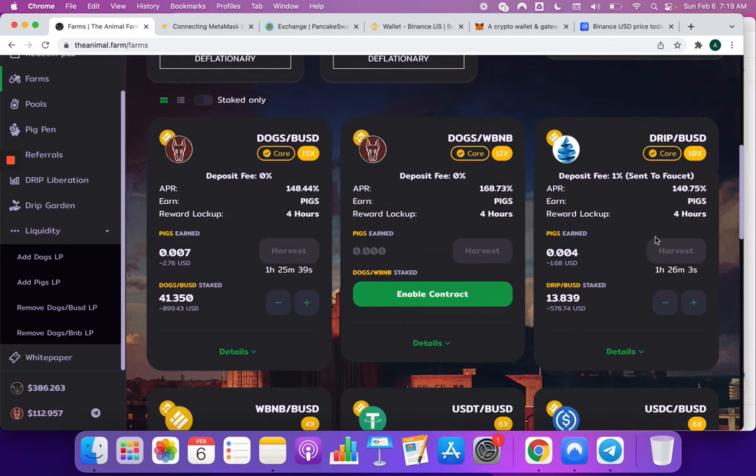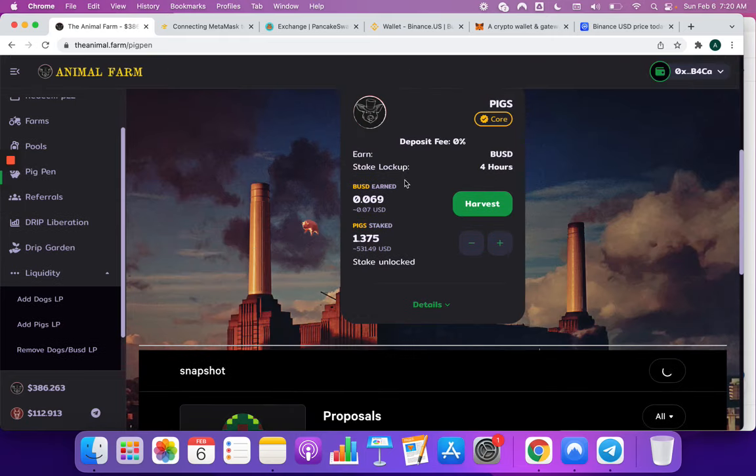You have the flexibility to do whatever you want. From my perspective, what I'm going to be doing is joining farms that are related to the project — the governance token, which is PIG, and the DOG, which is the other main token around the Animal Farm. It's paying the most right now. We also have Wrapped BNB, which is a little bit more volatile — but it's really up to you. I'm going to show you my strategy.